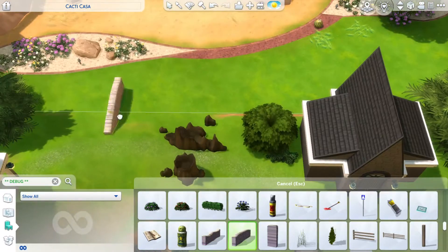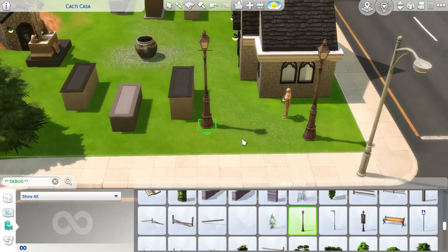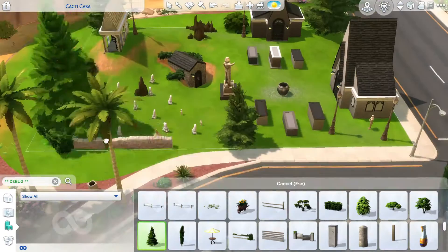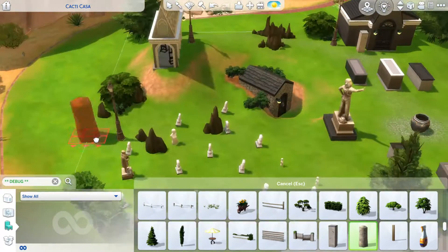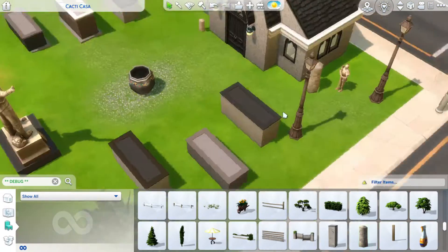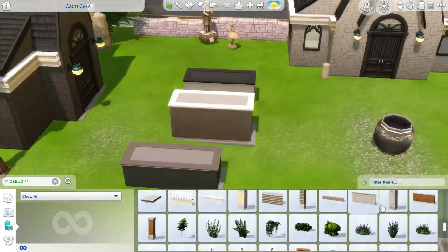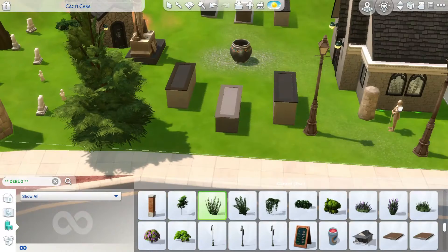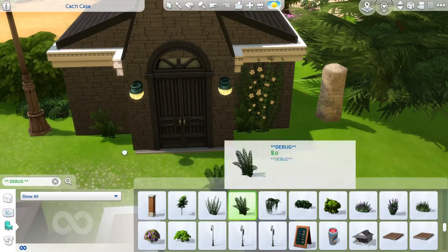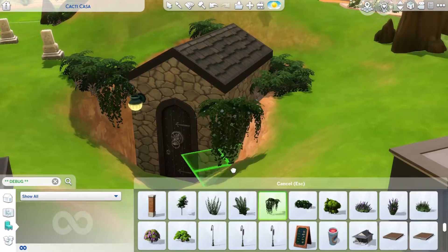I thought about testing it out but honestly just forgot, so I hope it works. Here you can see me putting down some debug items — debug fences made of stone, some lanterns, and also some landscaping. I tried to use a little bit of creepy landscaping and stones so it just looks more interesting and complete. I also wanted to use the marble fence for the graves but it just wouldn't work correctly, so I abandoned that idea.